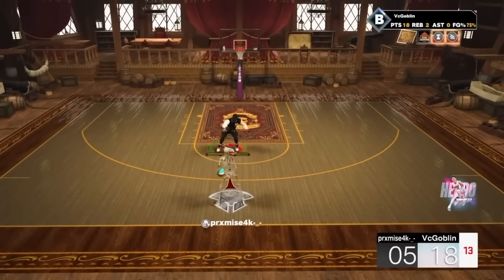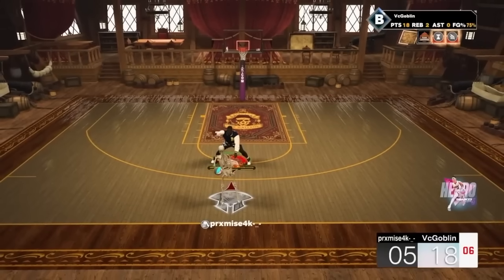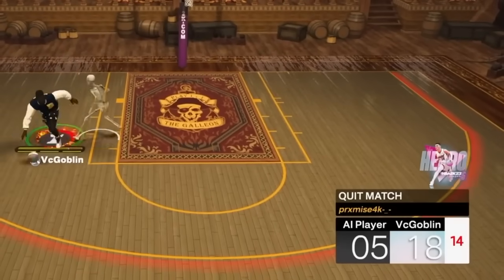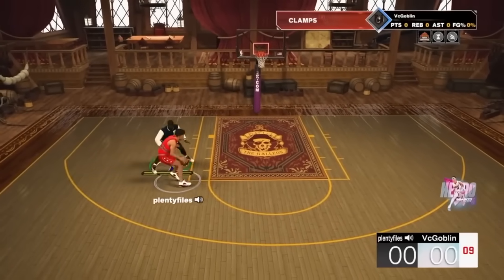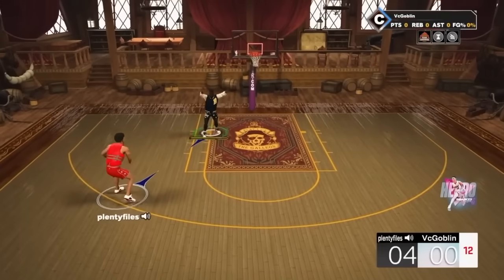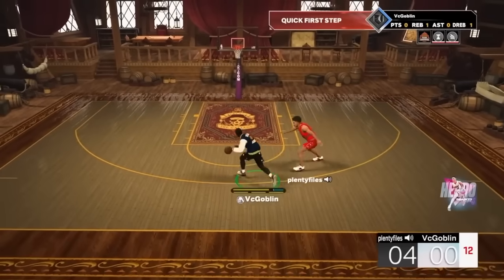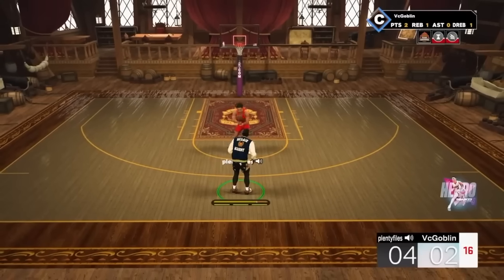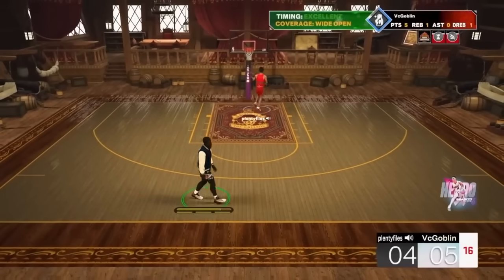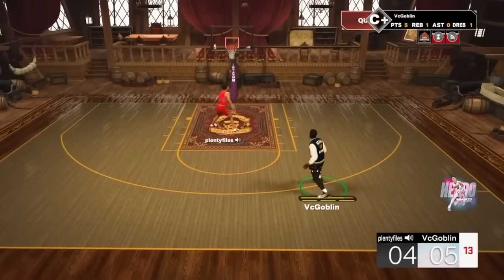What we need in 2K24, in my opinion, is a mix between the pie charts of 2K20 and the archetypes of 2K19. You can still put stats where you want, but within a certain niche. If you pick a shooter niche, you cannot max out defense — you cannot have a 99 steal and a 99 three-pointer. The max steal might be like an 80, but it's not preset like 2K19; it's more flexible within that bracket.